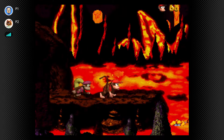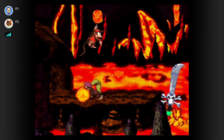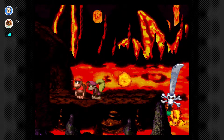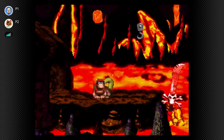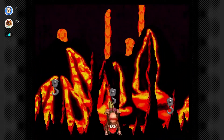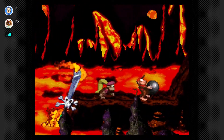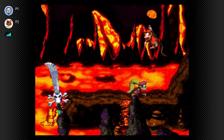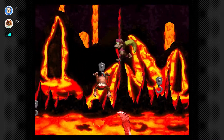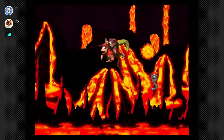This is the boss for this world - it's literally a sword sticking out of lava. And you throw cannonballs at it - who would've thought? That's actually kind of cool how you have to cross the thing. We'll see how cool it is when we do this for the 50th time.